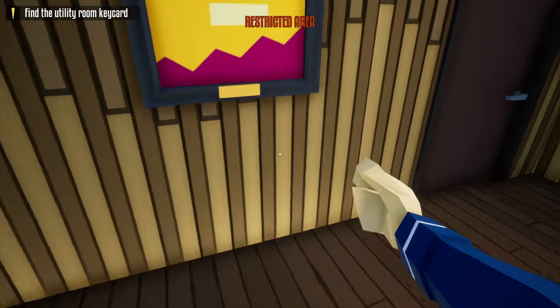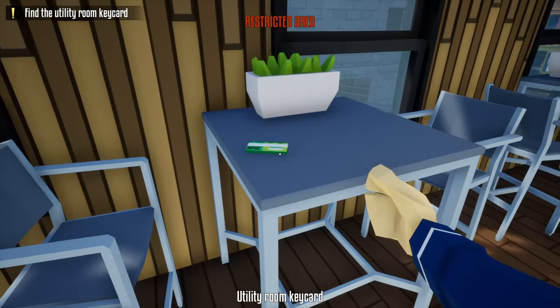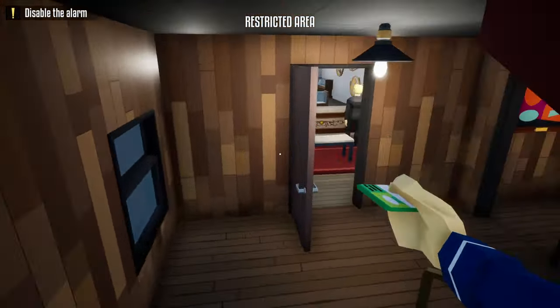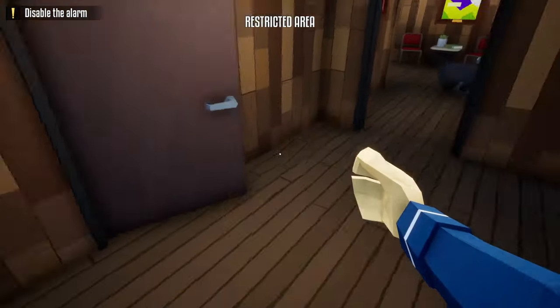Leave our lockpick right next to the door, go through this door, grab the utility keycard off the desk, and head back downstairs. Once we get downstairs, we're going to close this door.